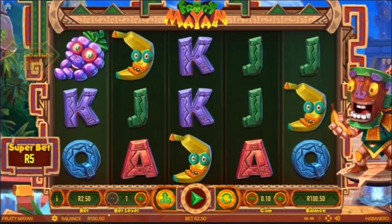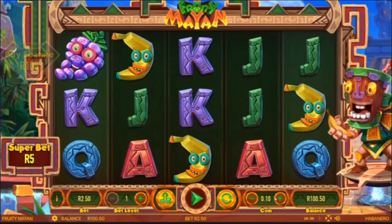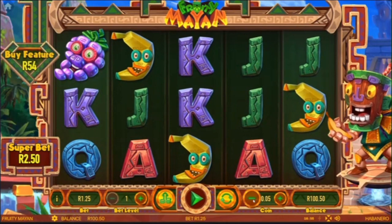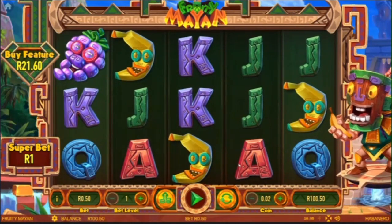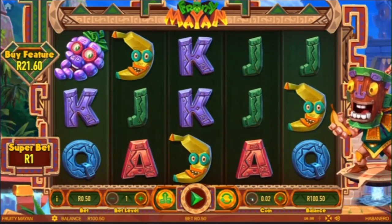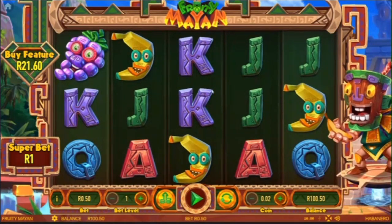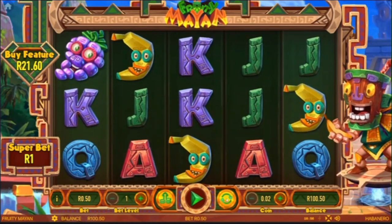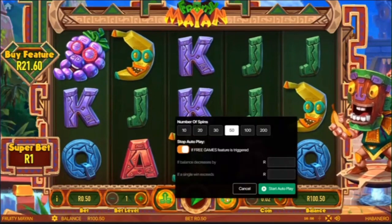How's it everybody and welcome. So today I am on Fruity Mayan. This is a new game and it's on Hollywood Bets. It's new for me and it's the first time that I'll be playing it. So let's put our balance on the minimum and set it for 50 auto play spins.